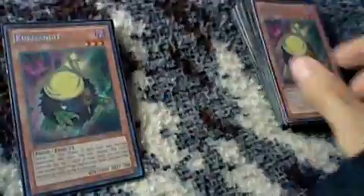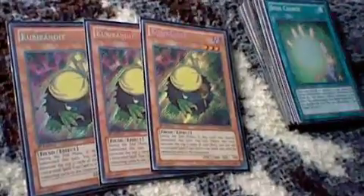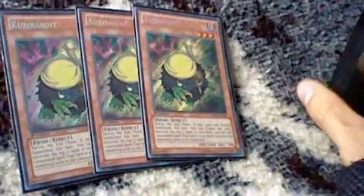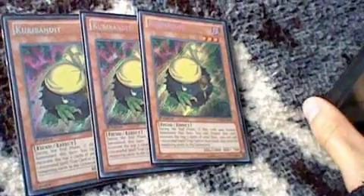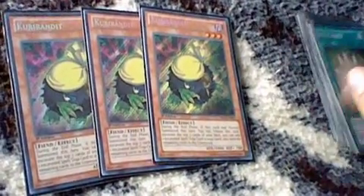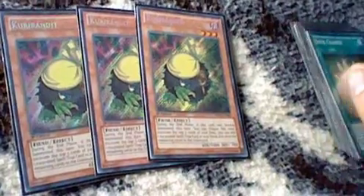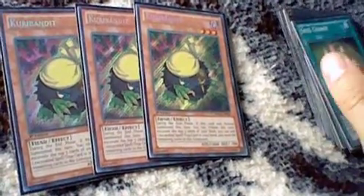The last two cards I play are from the new Dragons of Legends — three Kuribandit. This card is amazing. For those of you who don't know what it does: you basically excavate five cards from the top of your deck, add one spell or trap that was excavated to your hand, and then send the rest to the graveyard. So imagine if you dump all your Dragons or your Heretics and you get a Soul Charge off it — it's pretty much really good.